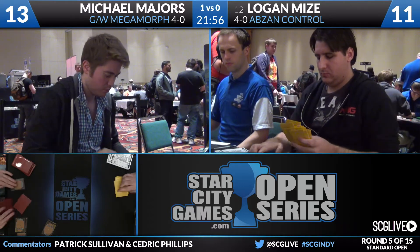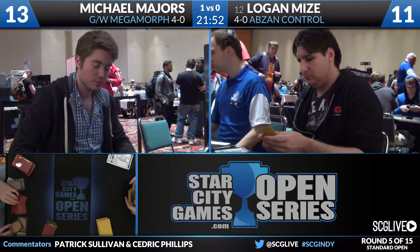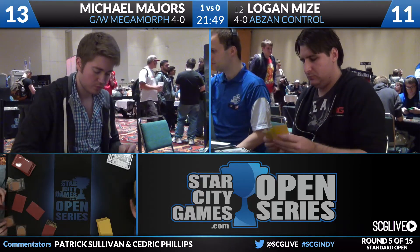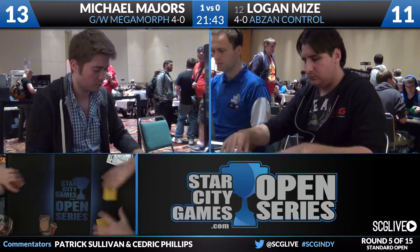I think probably the same deal we saw before in this kind of matchup — Whispers of the Elements, Evolutionary Leap, Mastery of the Unseen all appearing. I think the one copy of Valorous Stance is acceptable as well. His deck is geared to grind in a big, big way. He's already up a game, so he's going to look to grind down Abzan Control again.